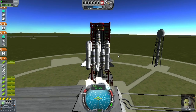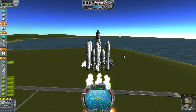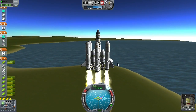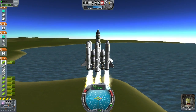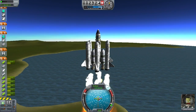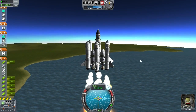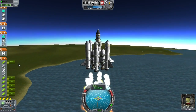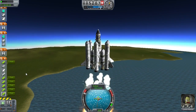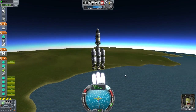Let's launch. That looks much better than last time — we're not flexing anymore and we're heading straight up, which is always a good thing. You can see down here that the fuel in the solid rocket boosters is decreasing over time. Right after it gets to the bottom, they will stop flaming, and then I'll hit spacebar again to jettison them off the side. Got rid of those, and I've activated the next set of engines.